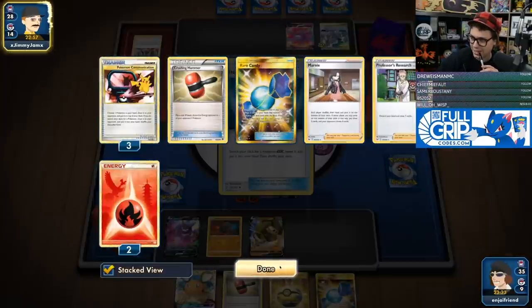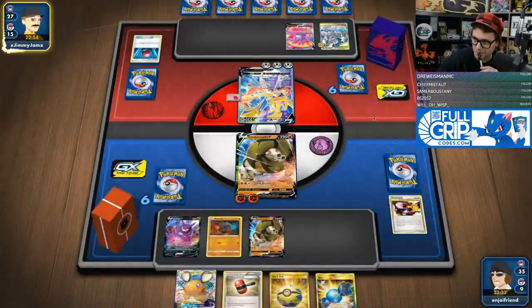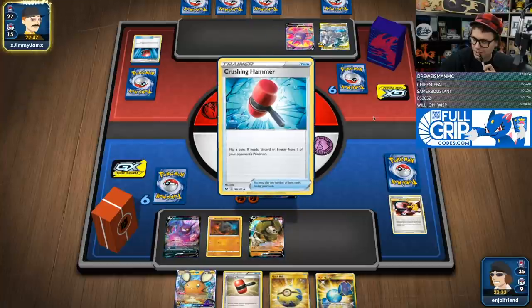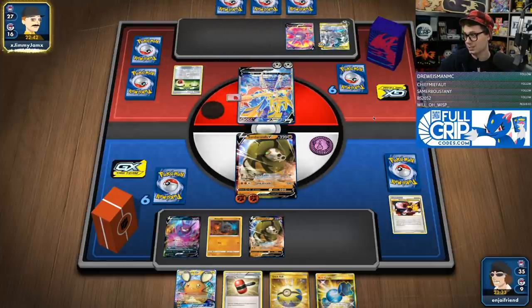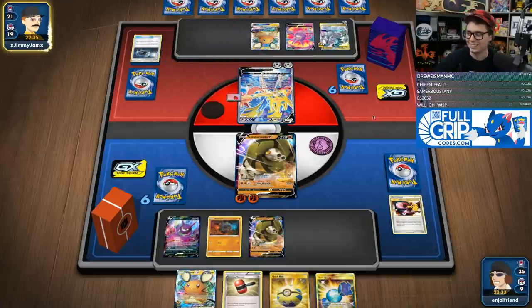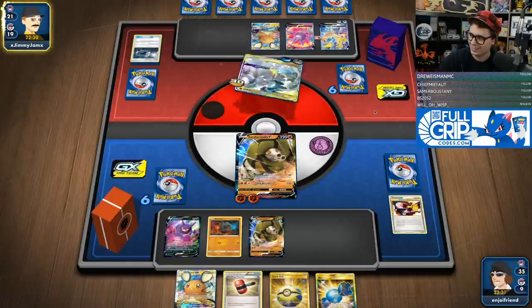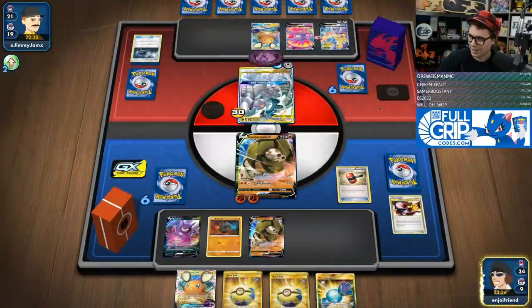There's another Rare Candy. Yikes. Crushing Hammers don't matter. They are going to go for the Altered Creation. They've got it, so they do have fear in their hearts. I'm going to go Crushing Hammer again.